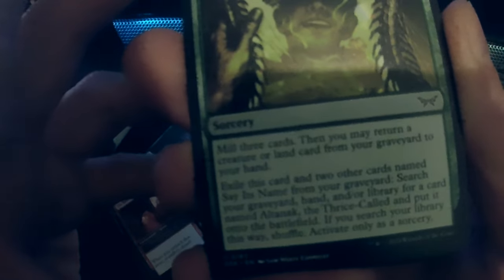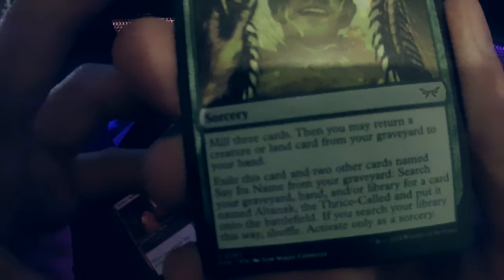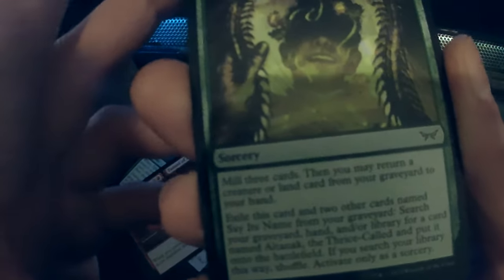Military card — then you may return a land card from your graveyard to your hand. Exile this card and two other cards named... search your graveyard and library for a card named Altanack the Trees Called. Altanack — I remember someone called Altanack — and put it onto the battlefield. If you search your library this way, shuffle. Active only as a sorcery.